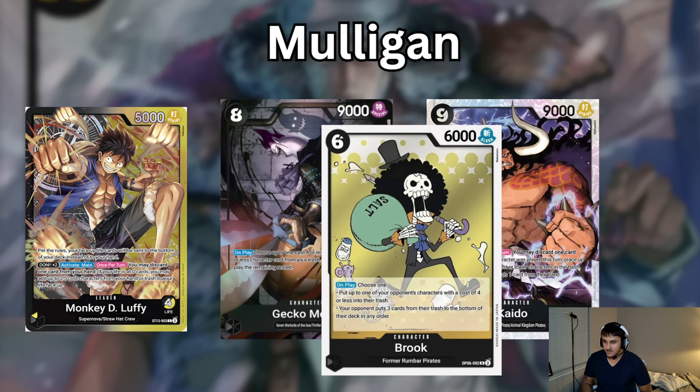Most of the time it's going to be: if I have 6-cost Brook, I can answer that 5-cost; and if I have Moria, it's looking pretty good. If you're going first, you're probably still going to need 6-cost Brook because they're going to play it on 6.